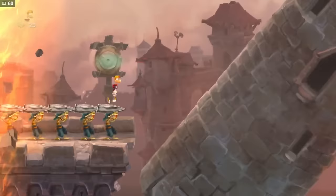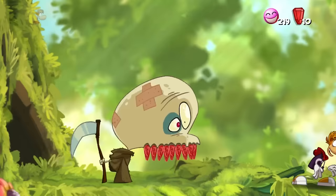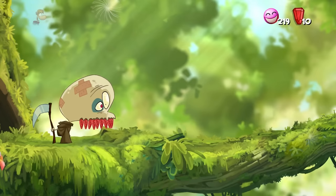The sequel, Rayman Legends, took this even further with stages set to music where every element appeared in beat with the song. Just imagine speeding through walls of enemies rocking out to Black Betty at the same time. Hilarious.